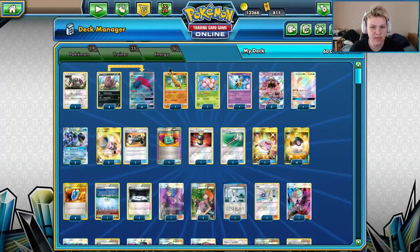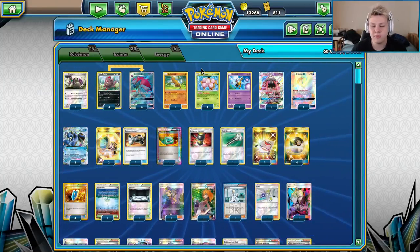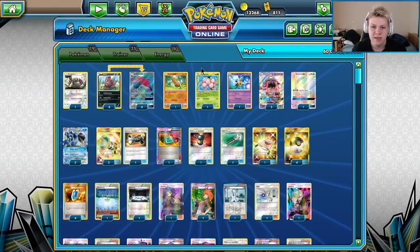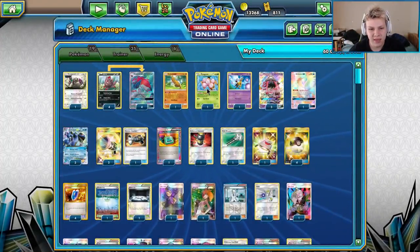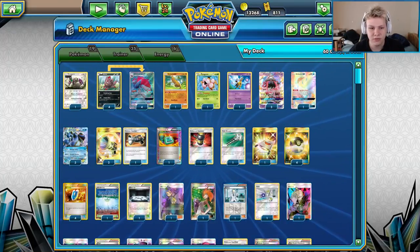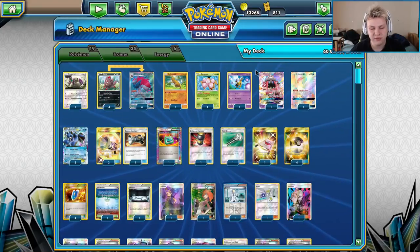Besides the Skyfield matchups, Sudowoodoo doesn't see much play — very situationally you might put it in play to limit your opponent's bench. For Exeggcute, we need the infinite resource of the Egg to make sure we have enough stuff to constantly trade and also use Plumeria and Ultra Ball. Only one Egg — we don't have access to it through Battle Compressor, but you'll eventually find it.